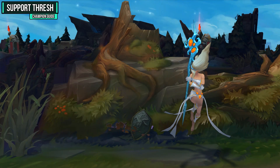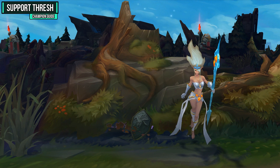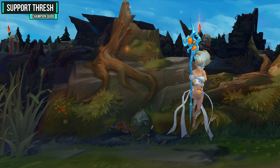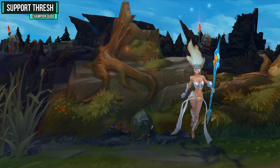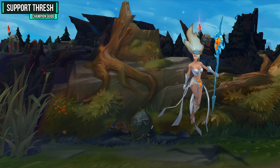Let's look at some hard matchups. First up is Janna. Janna is going to be really hard because she has multiple disengages — if you do get on top of one of her carries, she can simply push you off with her ultimate. She can also keep herself or her AD carry shielded throughout the lane phase and negate damage from your Flay. Try your best to be aggressive, get on top of her, and stay there.